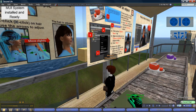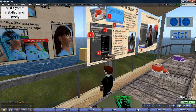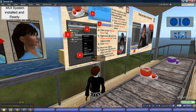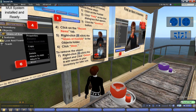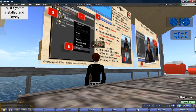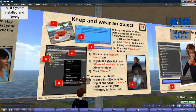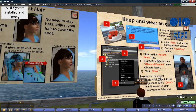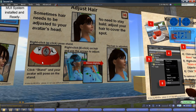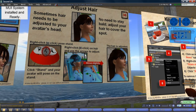So that's how you put on hair. Now sometimes it needs to be adjusted, and you can learn how to do that by looking at the next sign to the right. Let's move slightly to the right using camera controls. Here's how to adjust your hair: we have a pose stand here in the orientation area. Right click on it — you'll see this back in this room on the floor. Right click, click Stand, and then right click on your hair and use arrows to adjust.